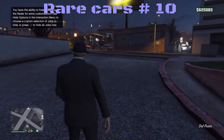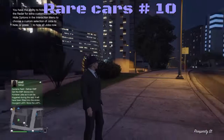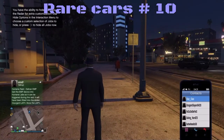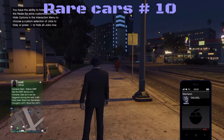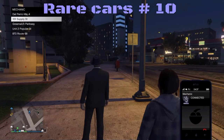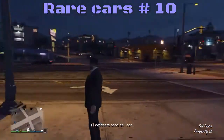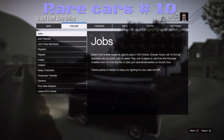Yes, you can buy the BF Surfer Van, but can you buy it in different colors with different rims? The answer is no. I'm going to show you how to do this. You can get the one with a surfboard on it — look for it in traffic, that's one way to find it. Another way: if you order it in black, it may show up with the surfboard. I found one in traffic and jacked the guy out of it.